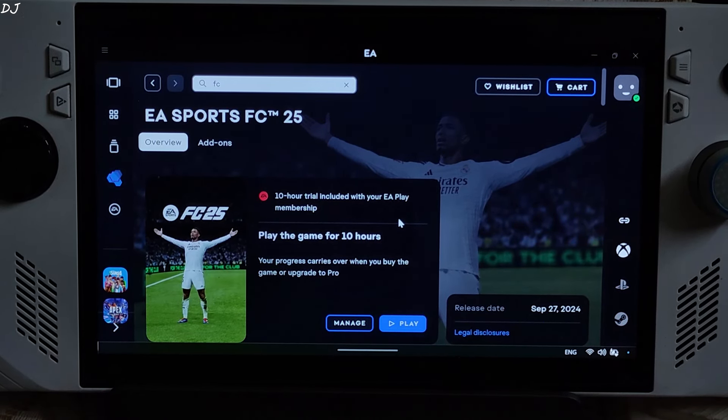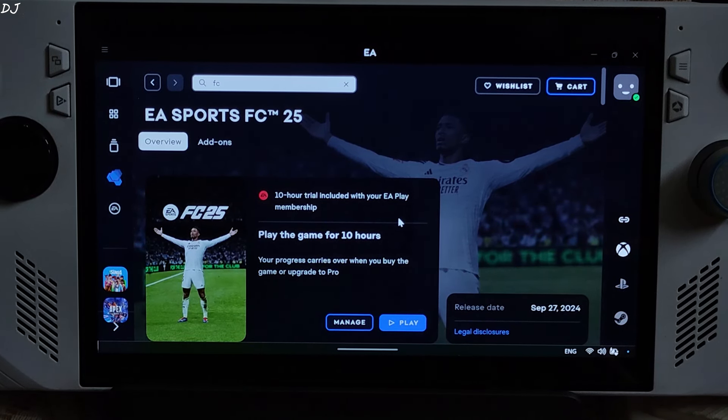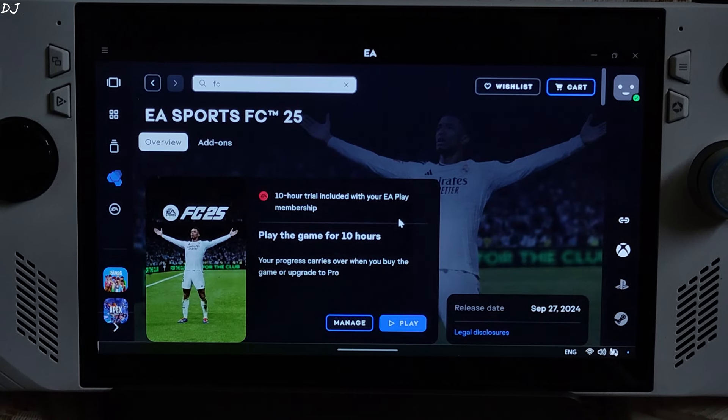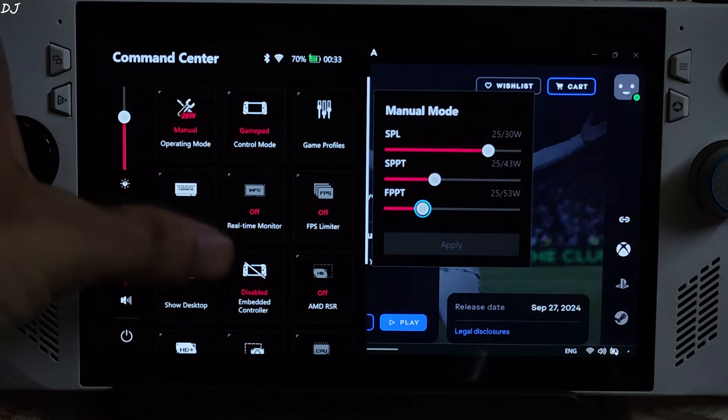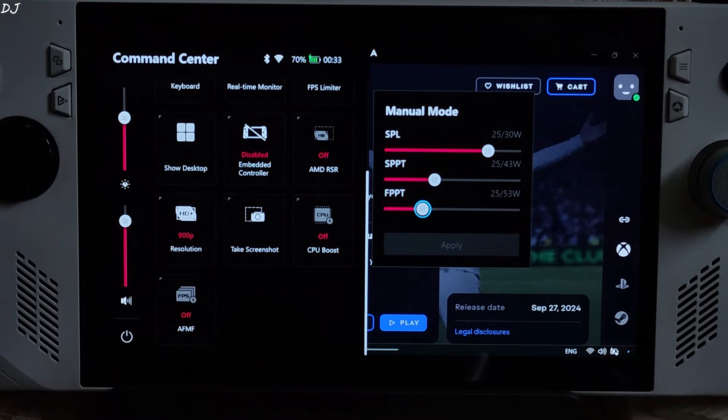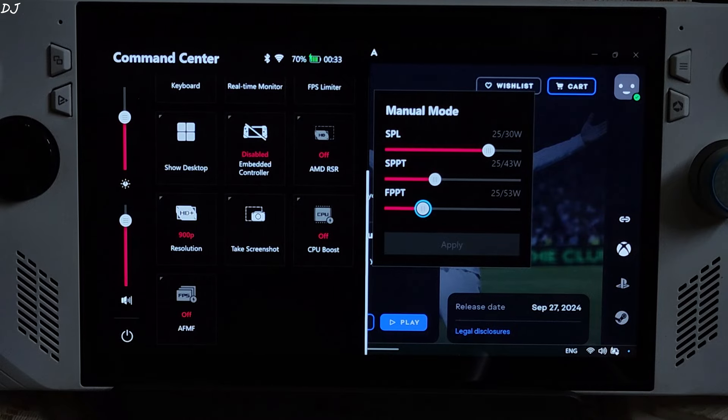I have set the UMA buffer size to 6GB. My Ally is running on BIOS version 441. I've installed AMD's latest beta GPU driver, which supports AFMF2 — AMD's driver-level implementation of frame generation — and I'll be enabling it in this game. Using a 25W manual profile, all three power values set to 25W, 900p resolution, and I'll be using RSR to upscale from 900p to Full HD. CPU boost disabled.